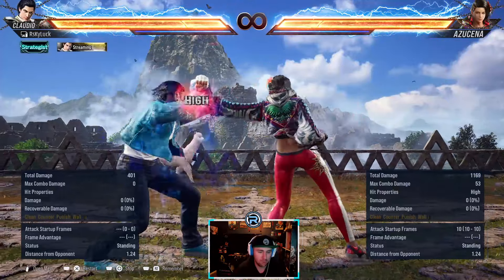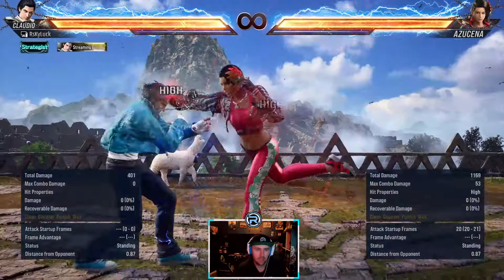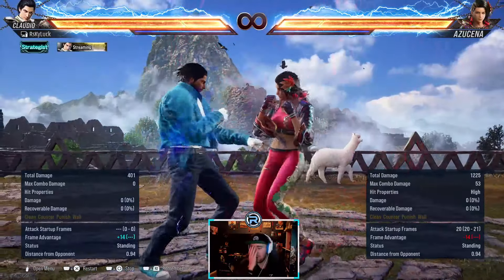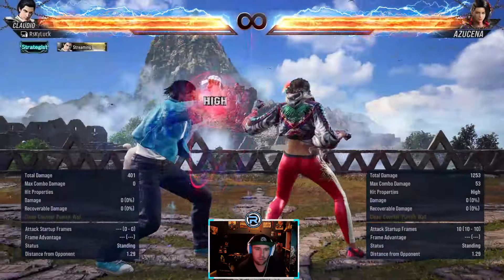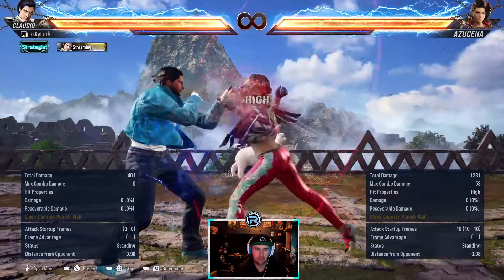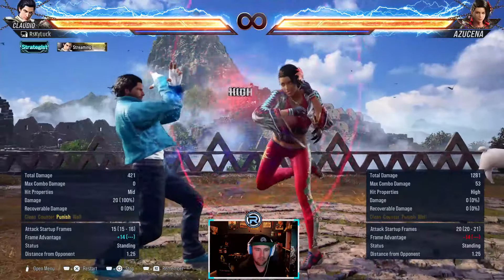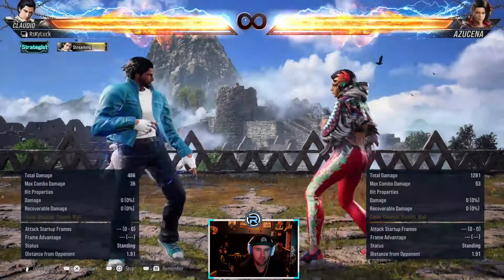She's got 1-2 which she can go into back turn - it's a 10-frame punish. On hit it's plus eight, even in back turn it's plus eight. So when you get hit by it, don't press - especially because it's back turn, you can't interrupt anything. Her back turn moves are too quick. It's minus 14 but it is a high, it's duckable. If you don't manage to duck it, you can punish it with a 14-frame or 12-frame, whichever you want to go for.